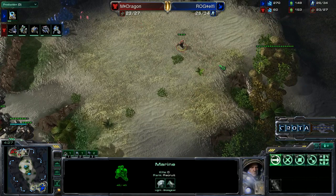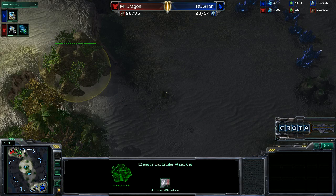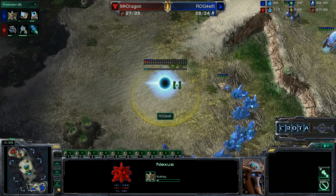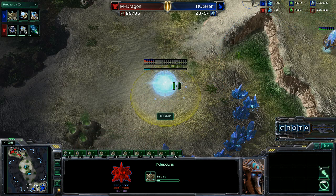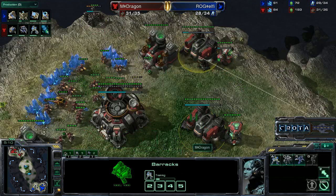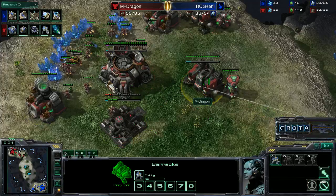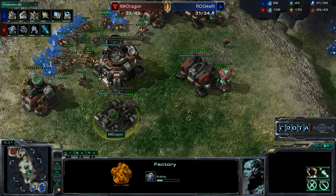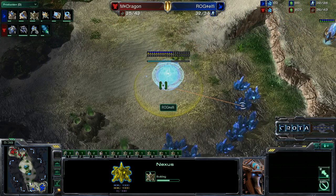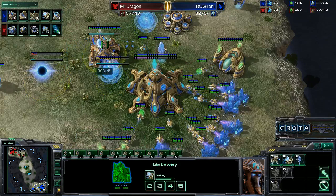The front door has pretty much been completed. Dragon is looking around making sure there are no destructible rocks — there are destructible rocks here that make it easy to take this third. We now see Elphi going into a Nexus at the natural expansion. Overall harvester count is 22 probes versus 20 SCVs. Triple training of marines and utilization of Stim Pack — Dragon has transitioned into double refinery and we may be seeing a timing push coming very shortly.